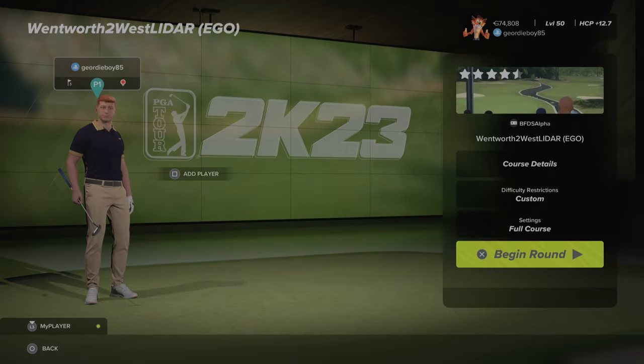Hi there and welcome back to the channel. We're playing Tarn, Tough As Nails, Legend, Ultra Truth, Sim Society. The course this week is Wentworth West Lidar Eagle by the designer BFDS Alpha.